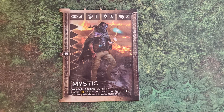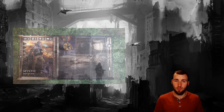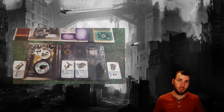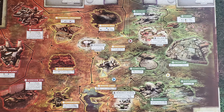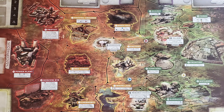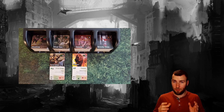The higher your stat, the more likely you are to pass a test when confronted. You also start with a certain reputation that can be increased or decreased as you play. Your character comes with a fatigue dial — fatigue is a resource that allows you to re-roll dice during tests or help during certain scenarios. Lastly, your character comes with a backpack which holds some really interesting items.